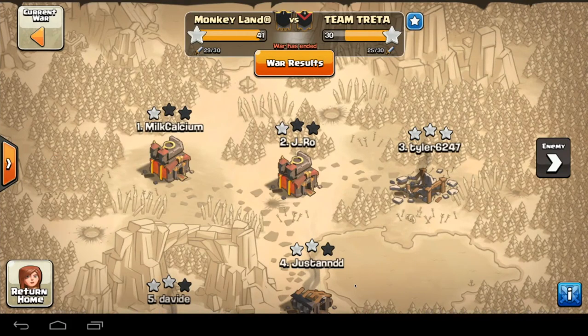Welcome to the war recap of Monkey Land against Team Traitor — let's say Traitor, sounds better. Here's a look at the result: not that close of a war, 41 to 30 in our favor.